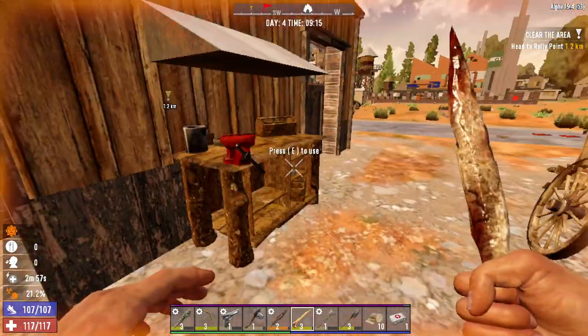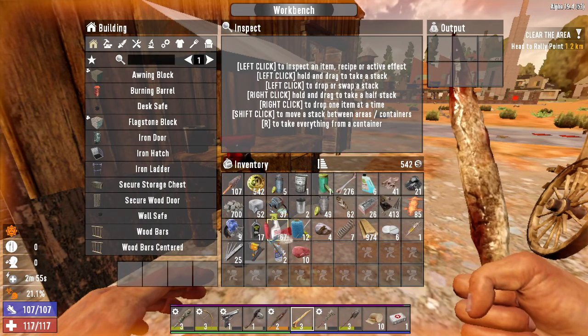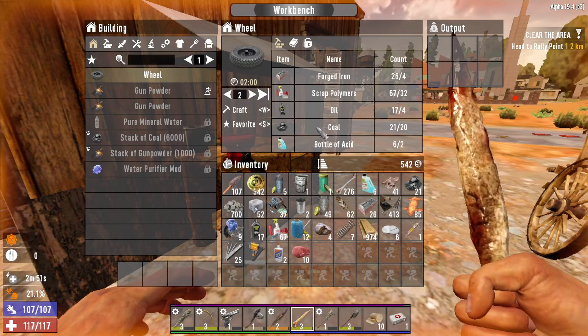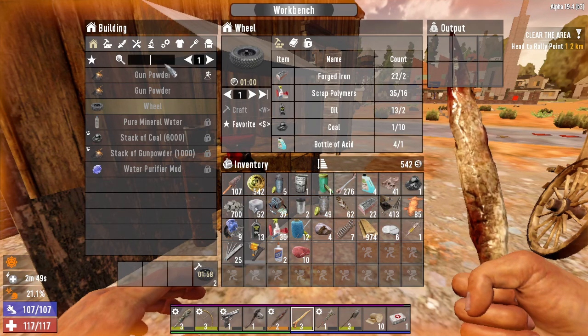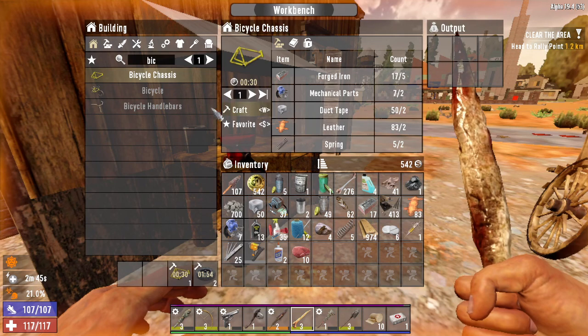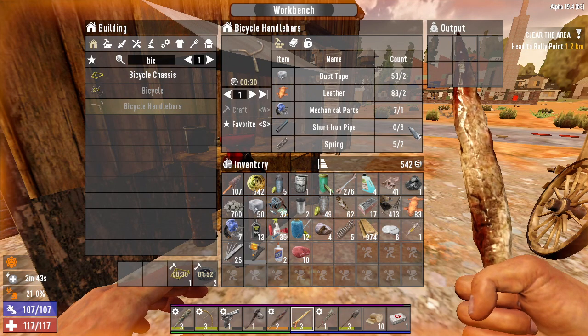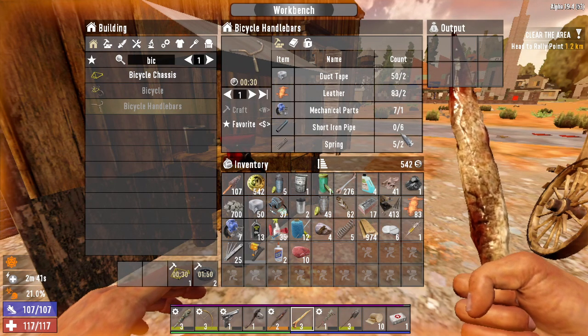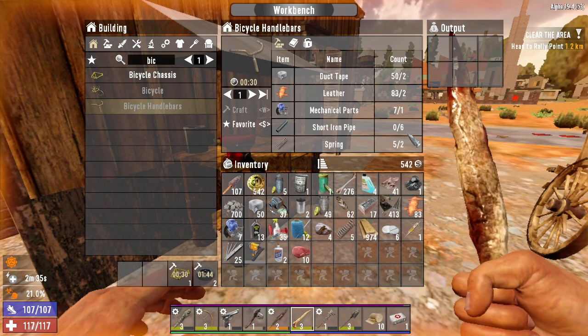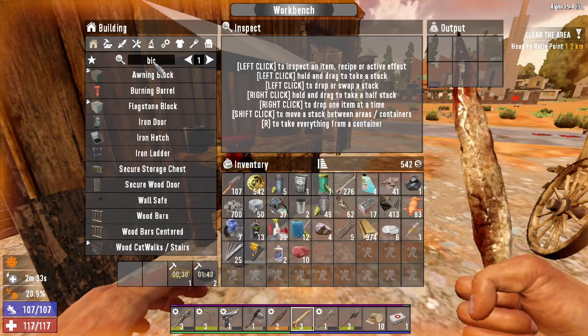Let's go to recipes, make a couple wheels, and check the bicycle chassis. For the handlebars - what am I missing? Pipes! I didn't notice the van pipes, that's the thing. But I was also trying to look for pockets.